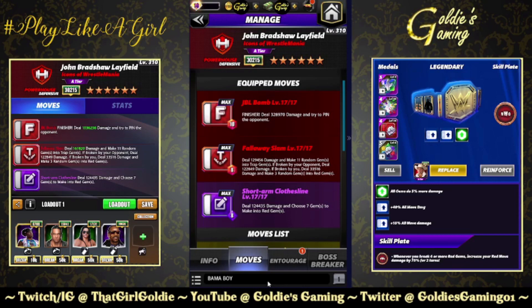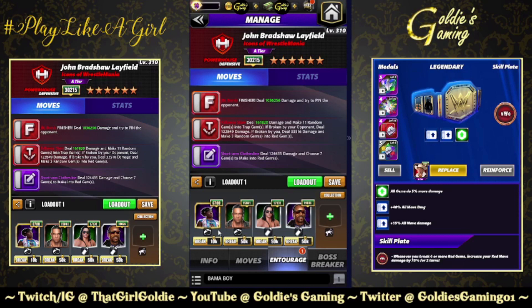Double red with purple one. The finisher being the JBL Bomb, 10 MP — deal 328,970 damage and try to pin the opponent. Red two, the Fallaway Slam, 8 MP — deal 129,456 damage and make 11 random gems into trap gems. If broken by your opponent, deal 122,849 damage; if broken by you, deal 33,516 damage and make three random gems into red gems. And purple one, the Short Arm Clothesline, 8 MP — deal 124,435 damage and choose seven gems to make into red gems. So we are going to do a move damage build for this one.